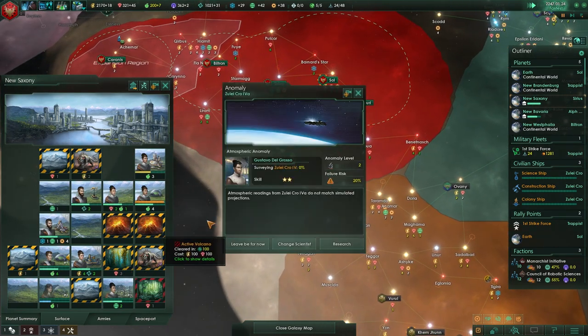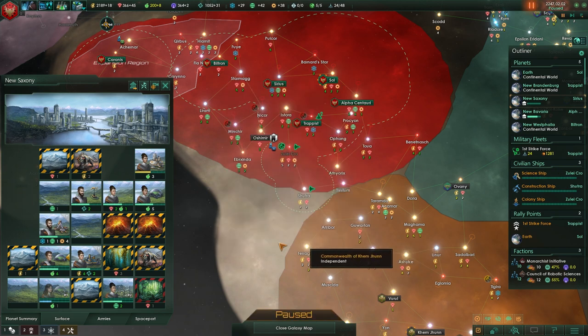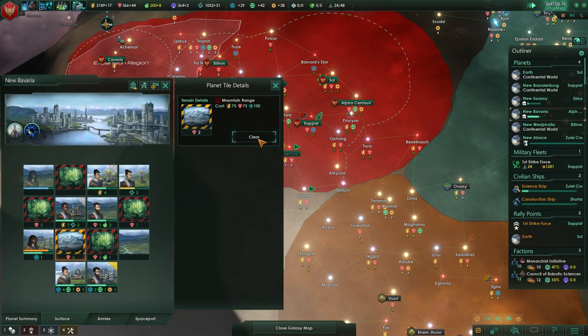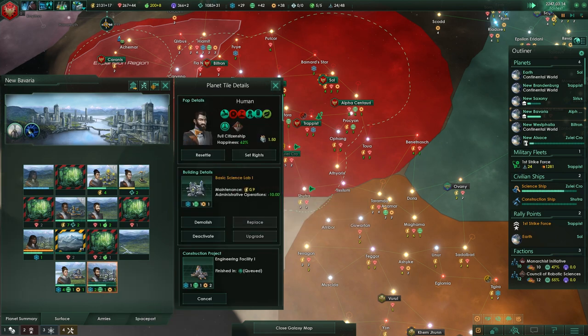We can clear almost everything on this planet — get him some experience. New Bavaria is looking cramped — it absolutely needs this. We already have a physics lab here, so let's turn this into an engineering facility.